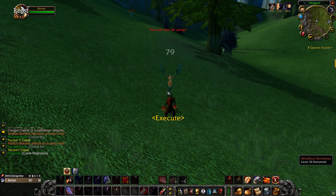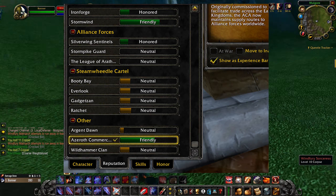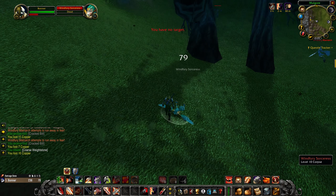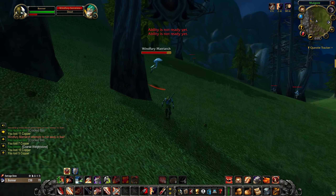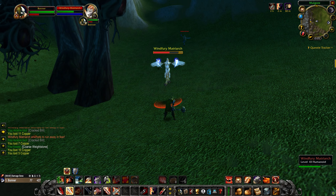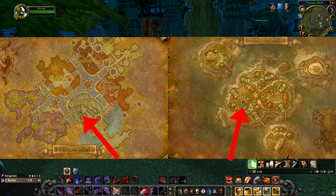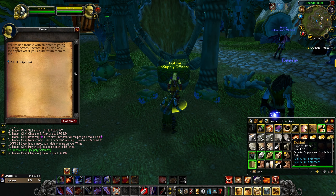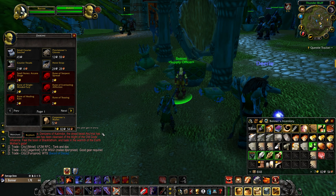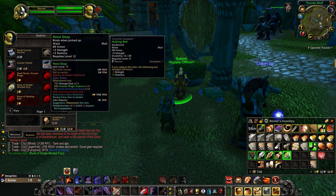For the Single-Minded Fury rune, you need to get Friendly with the Azeroth Commerce Authority or the Durotar Supply and Logistics — the supply box companies. For either faction, simply run around these areas killing random mobs. Once supply crates drop, go back to the capital and hand in the box by interacting with the NPC. Repeat this for about one to two hours depending on your luck. Once you're Friendly, you can buy the rune for 2 gold from the same NPC.